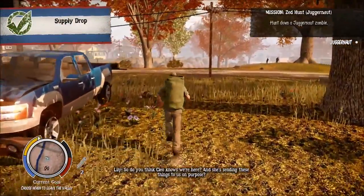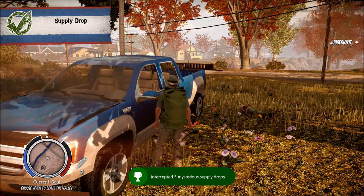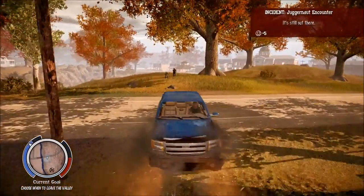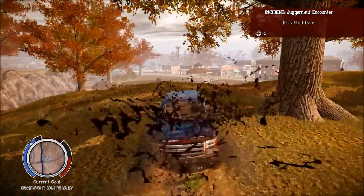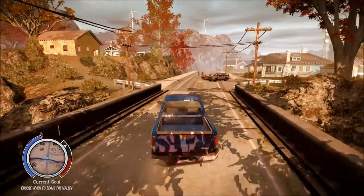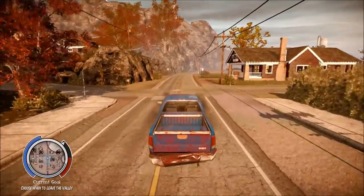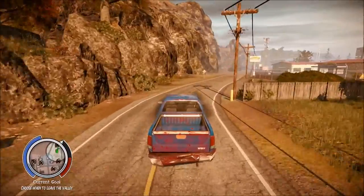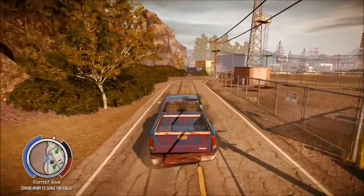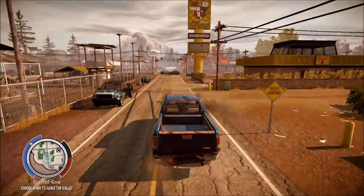I'm picking something up. So do you think Cleo knows we're here, and she's sending these things to us? Letters from Cleo. Or are these beacons just landing everywhere? Probably a bit of both. Juggernaut encounter — it's still out there. Oh great. So I'm not the only one who had to deal with the juggernaut. At least I'm not the only one dealing with fat bastards. I mean, they look exactly like fat bastards from Austin Powers, so I'm not exactly that far off.